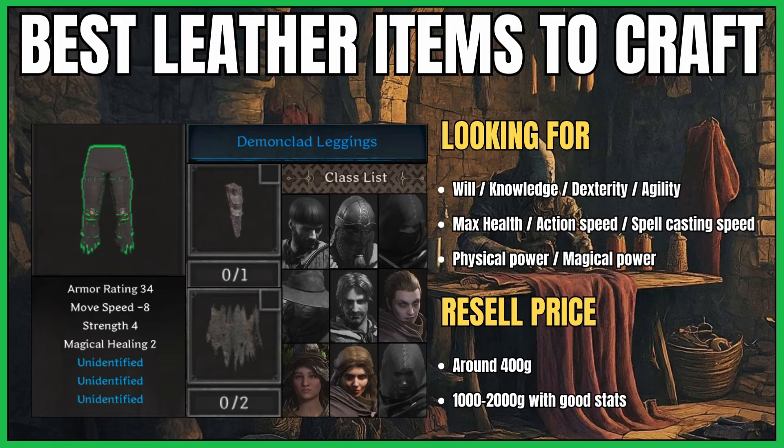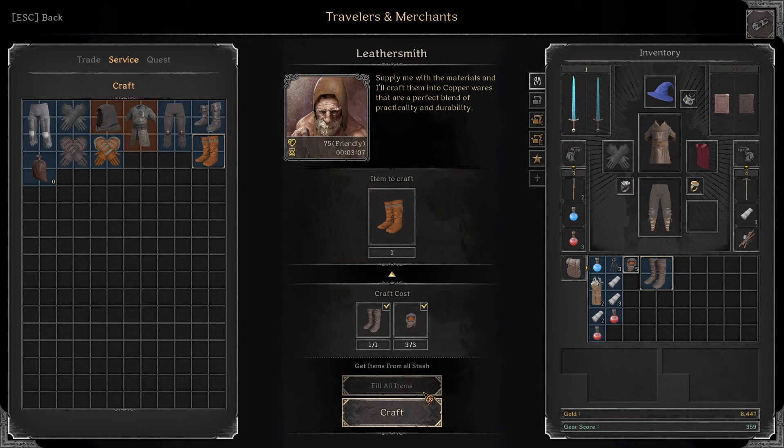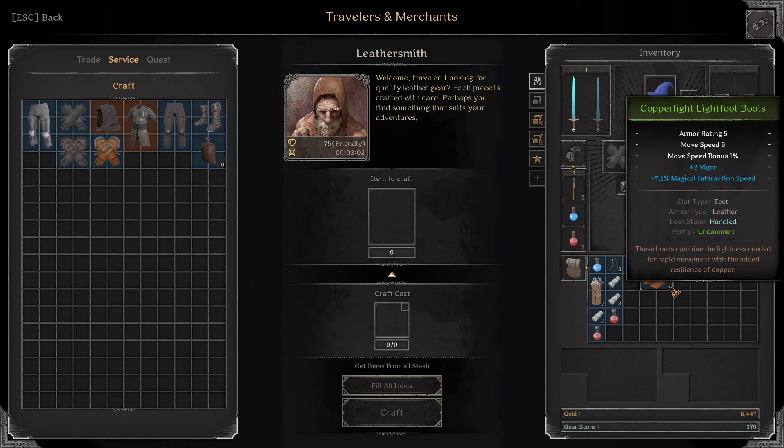To craft them you need a centaur tail, which is rarer than the other materials in the list, but if you can get your hands on one, the result is worth it. Alright, enough talking and let's get to the crafting now.